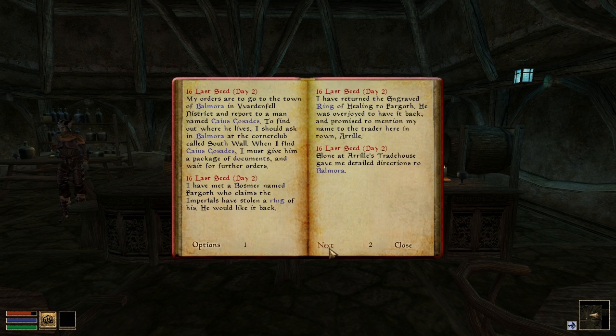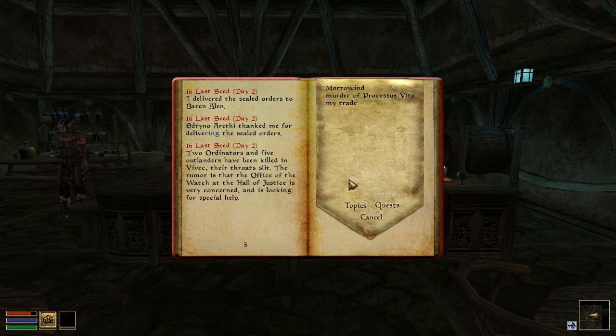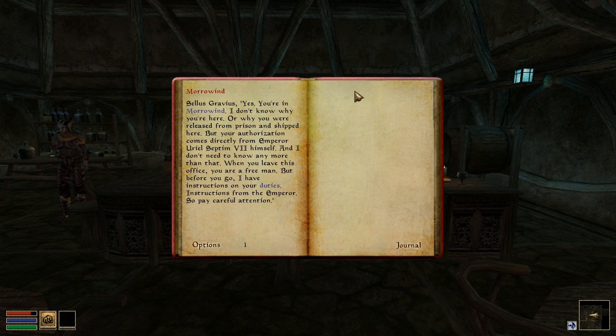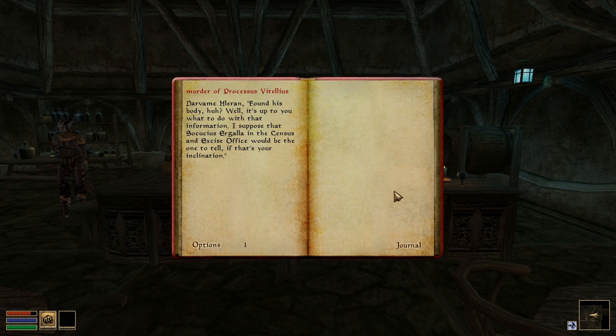There have been several improvements to our implementation of the journal. Quest names are now shown in the quest index, and the quest index can now filter out quests that the player has already completed. The topic view now shows the name of the NPC who spoke about any particular topic.